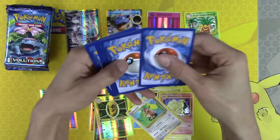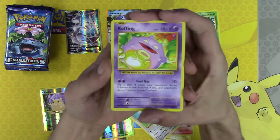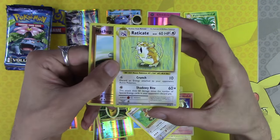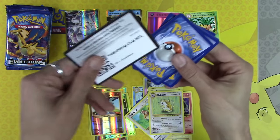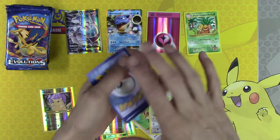Out of 20 packs: two EXs, one Secret Rare, and a Holo Energy. Not bad so far. Machop Reverse Holo, and Eradicate — another card I love because I love energy hate decks. I know, that makes me a bad person, but I love decks like that.